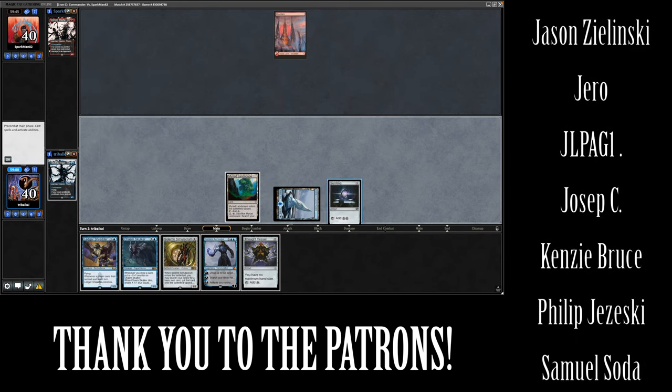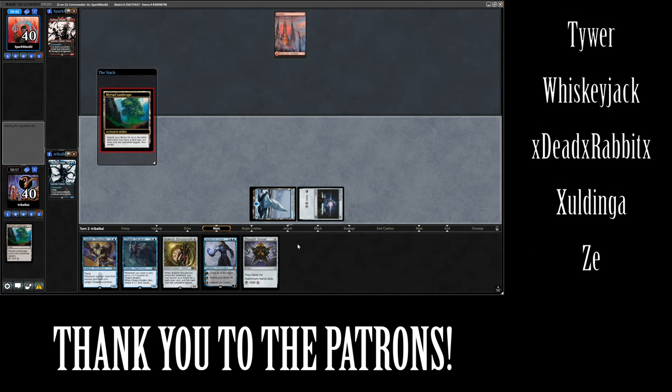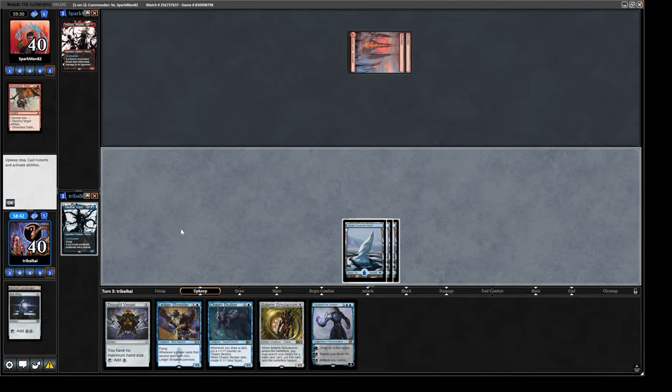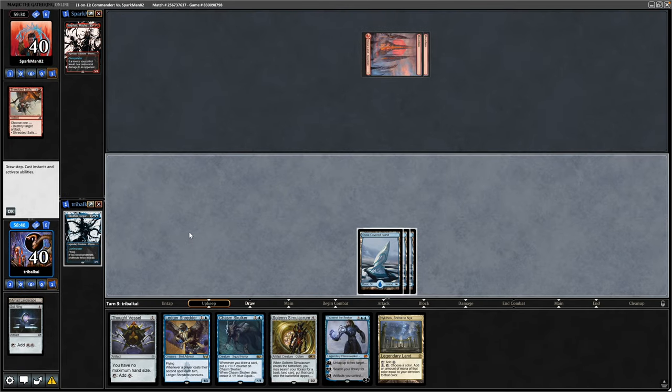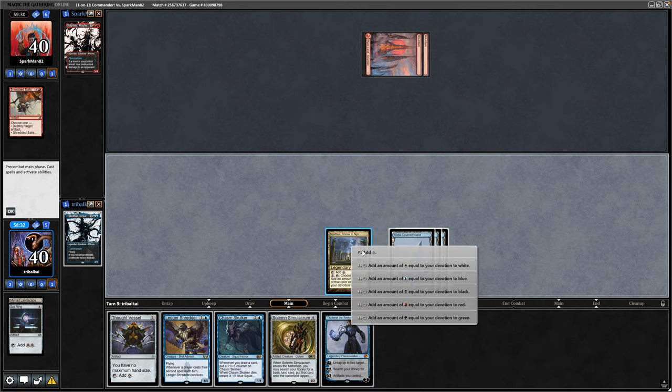Myriad Landscape is on tap now so we can obviously sacrifice that to make a couple of islands, ramping nicely this turn. Unfortunately our opponent managing to blow up our Sol Ring there, but we're drawing two Nykthos anyway so we've still got a four drop.